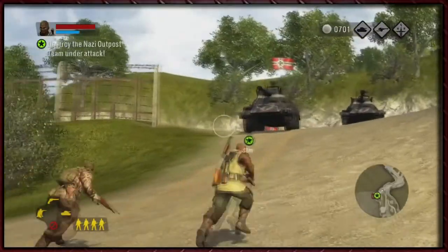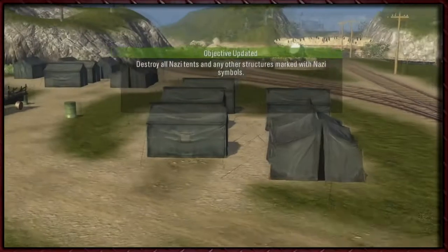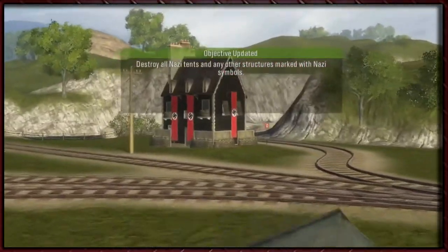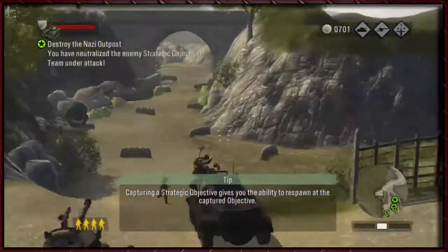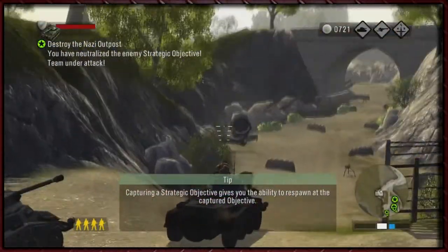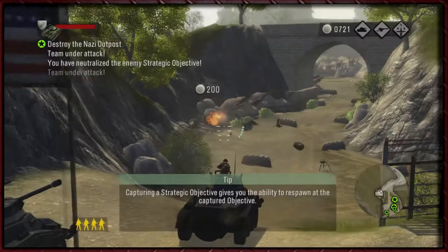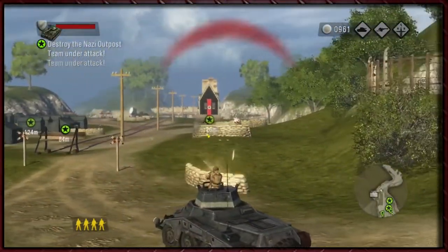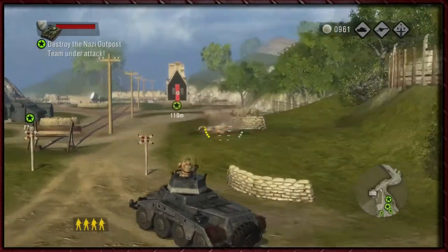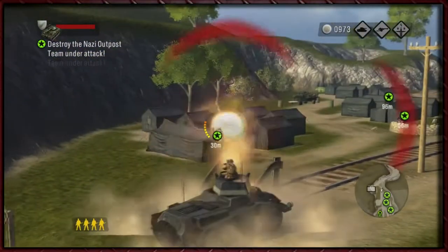Let's go grab one of these bad boys. Destroy all Nazi tents and other structures marked by Nazi symbols — yes, we can do that. Let's ride up and mount up. Let's destroy that — those searchlights have been a real nuisance, the Germans are better off without them. What's better than a tank? A free tank. Although I don't think we can repair these, which is a little bit sucky, but never mind — we will make do.